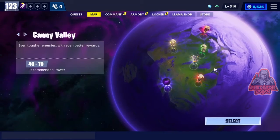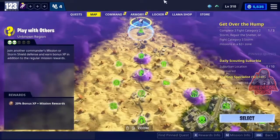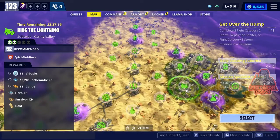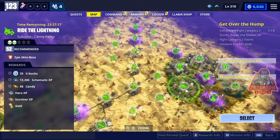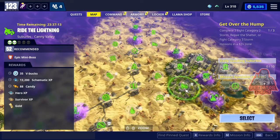Now you can go to Canny Valley, and in Canny Valley there is a mission right here - it's the Lighting mission at power level 52, and they're gonna give you 35 V-Bucks by doing that.